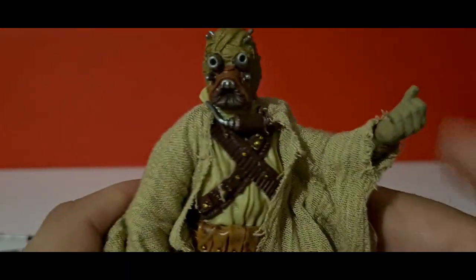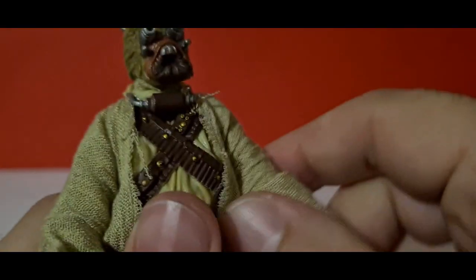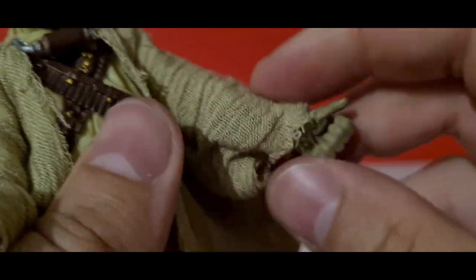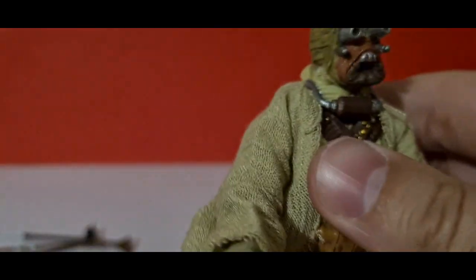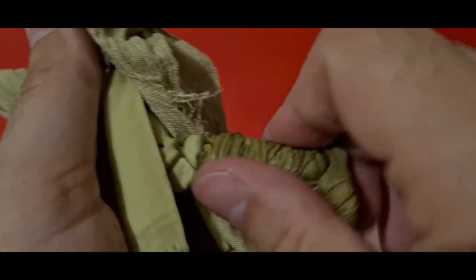Going into his articulation — his head can go left and right, look down just a tiny bit, and up a little more. There's rotation all around, though his robe gets in the way. He has elbow rotation with about 90 degrees of bend, wrist rotation with a hinge, and a waist rotation that's quite tight. Leg-wise they can come out to the side, with upper thigh rotation, a double-jointed knee — though you can't really get to it because of the robes and the vinyl lower section — and a rocker and pivot at the ankle.